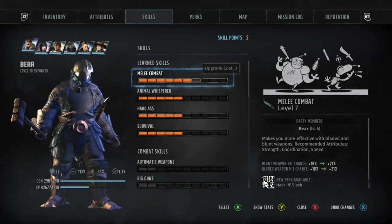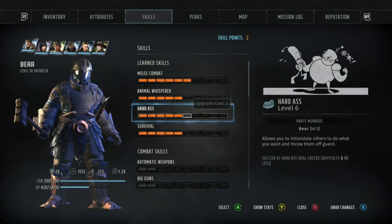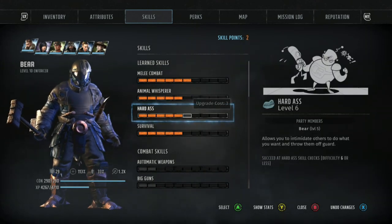What we're going to do is show you how to add additional skill points from a skill book. We're going to use this character and look at their Hard-ass ability. Right now you can see it's at a level 5.